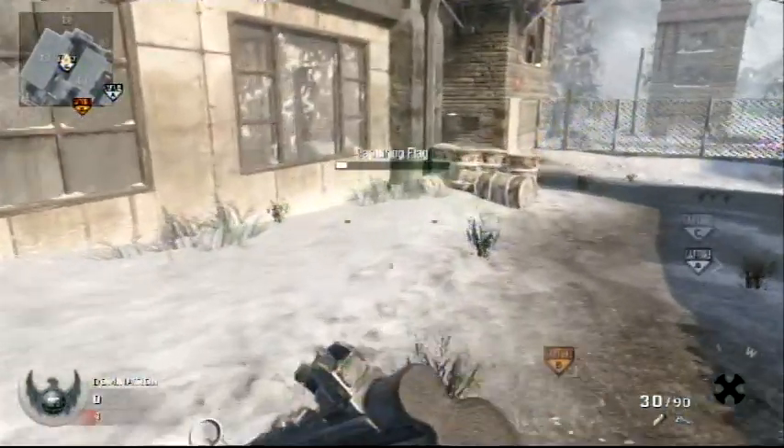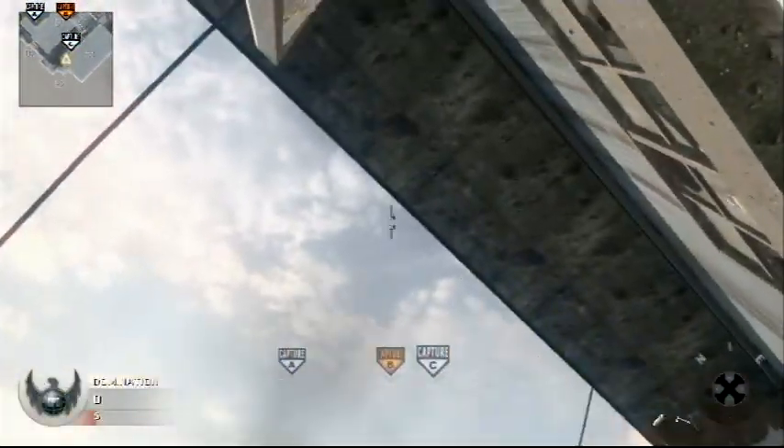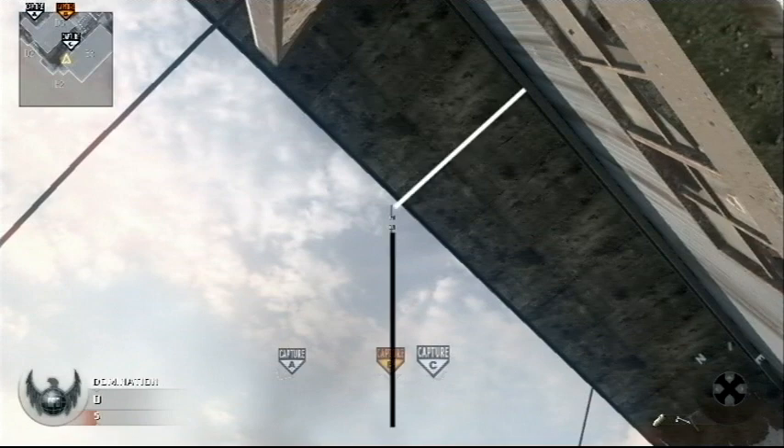So here are the domination tomahawks that are going to be happening. The first one is going to be from A-Dom, over by the spawn, almost right next to the flag, to B-Dom. You're going to run into this corner over here with these barrels. You're going to turn around and look up, and the bottom of the reticle is going to be lined up dead center with the B-Dom flag thing that you guys can see on your screen.